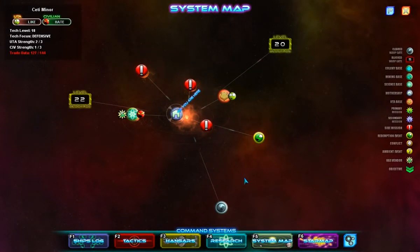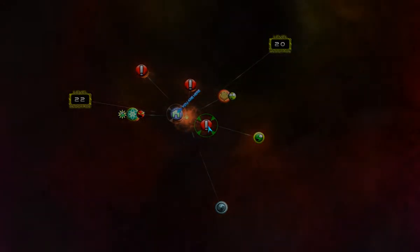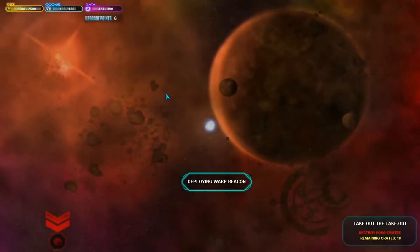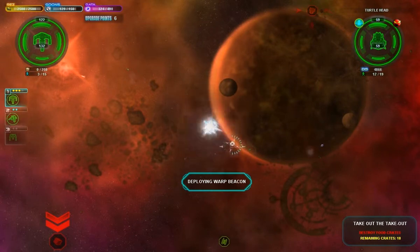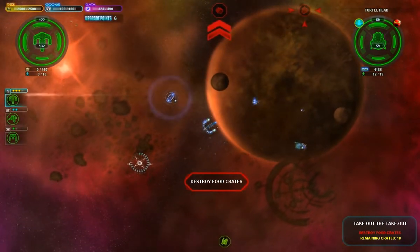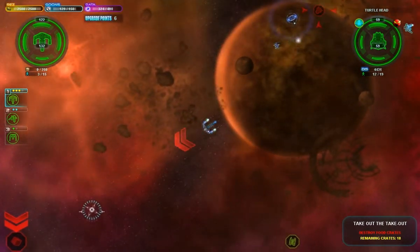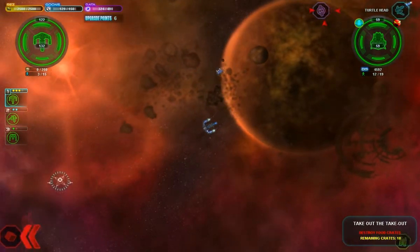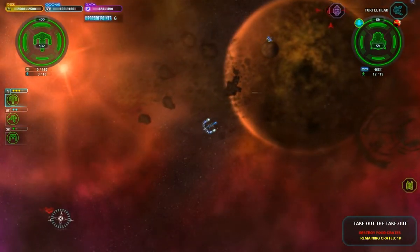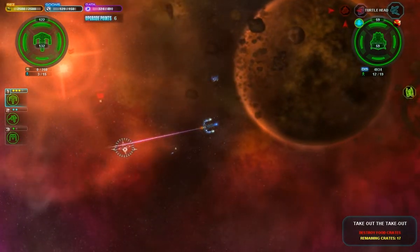Today we're covering a side mission in Space Pirates and Zombies — I'm doing 'Take Out the Take Out.' This side mission is an important one because it can be used to drop the civilian strength in the system, which is going to be handy because in this particular system I want to later take out the Starbase. If you can make the Starbase weaker, it will be easier to destroy whenever I want to do that.